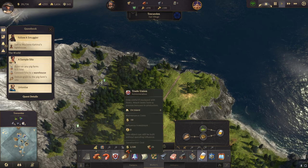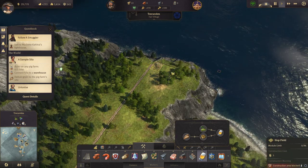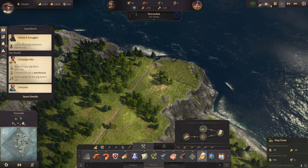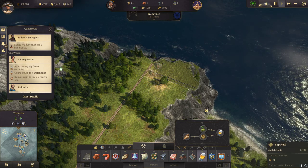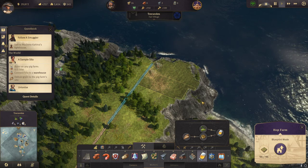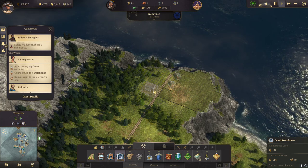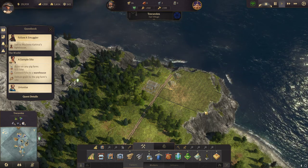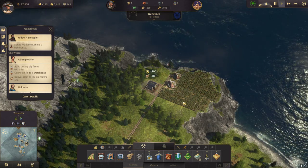Let's start in blueprint mode and finally get on with the hops production. We need hop farms and a warehouse — that's all. Let's have two of them. Yeah, like this — very nice. And the warehouse over there. They only need wood — very nice. So hop production is running.